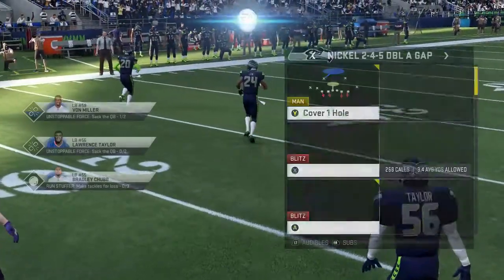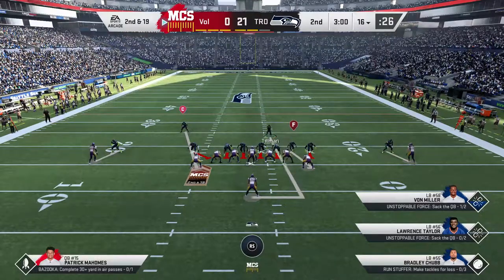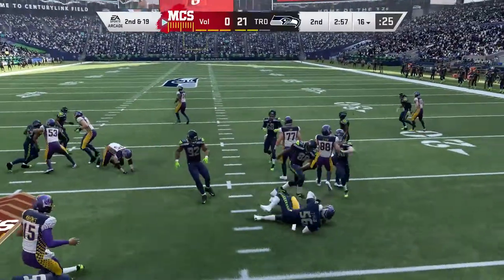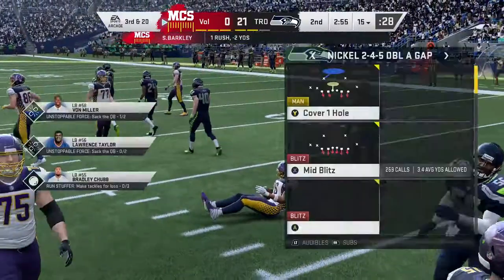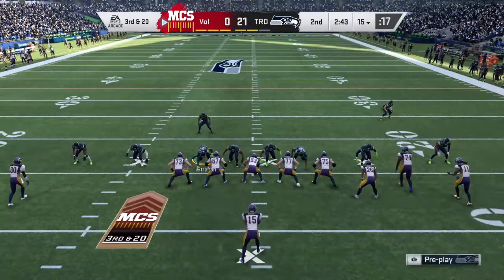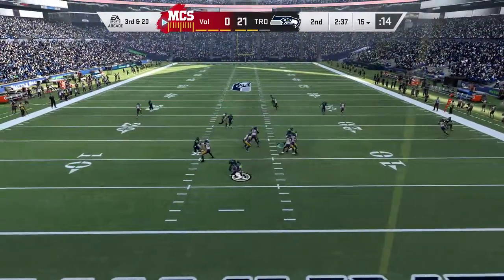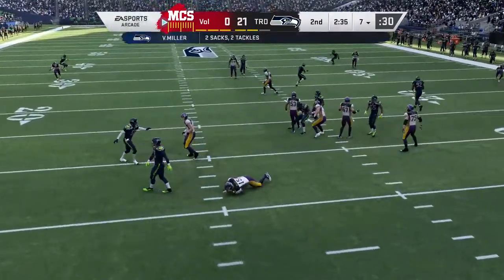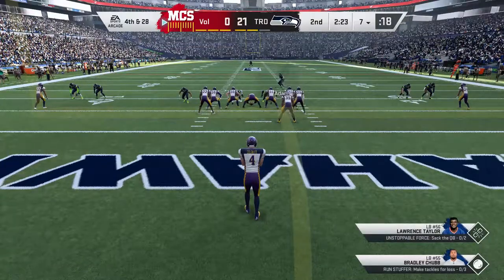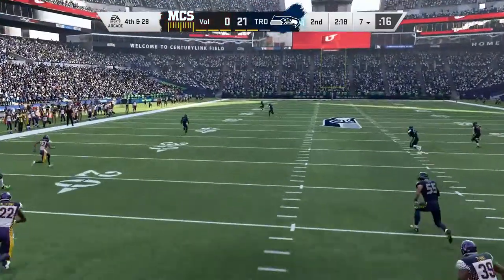Basically what you're going to want to do is go to solo battles and put it on the lowest difficulty. There are a few ways you can do this depending on what you need. Right now I'm going to show you that I need rushing yards — about 10,000 rushing yards to complete my Pat Tillman and about 70 to 100 more rushing touchdowns.